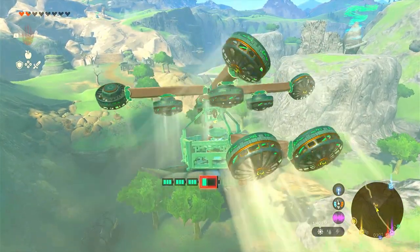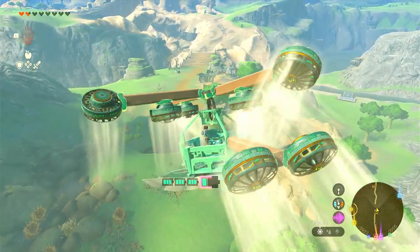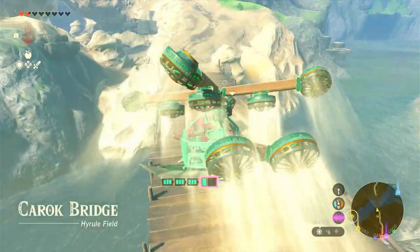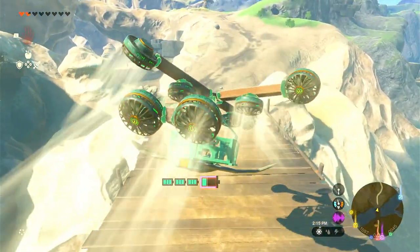Using the helicopter can help you get up large hills and it can also be very helpful for finding shrines. The helicopter is also a great way to get past enemies, especially if you hate fighting.